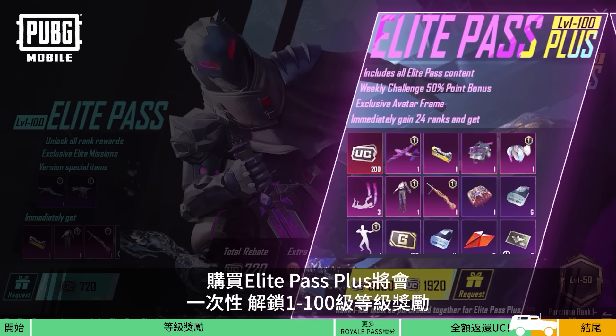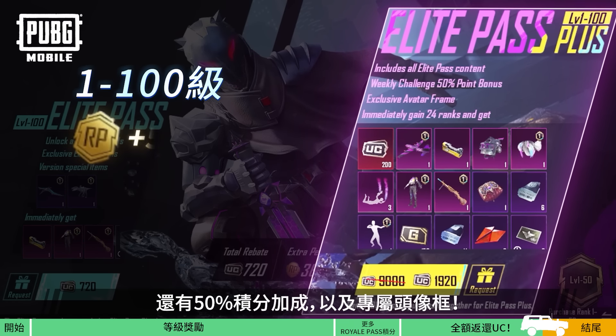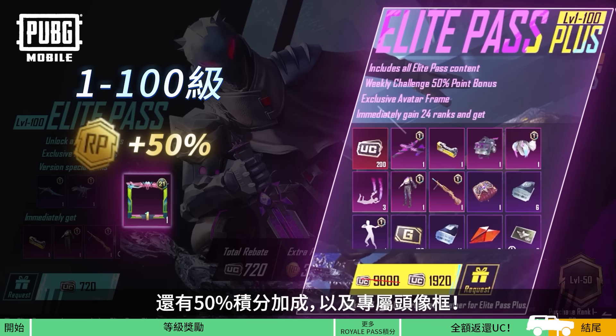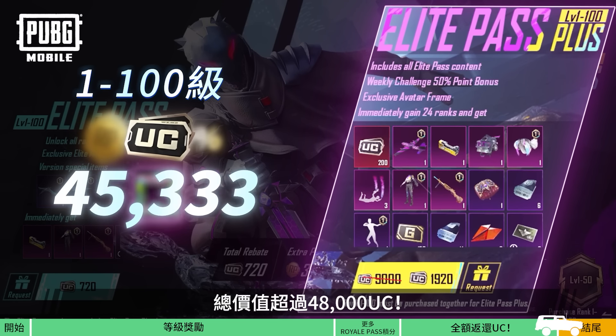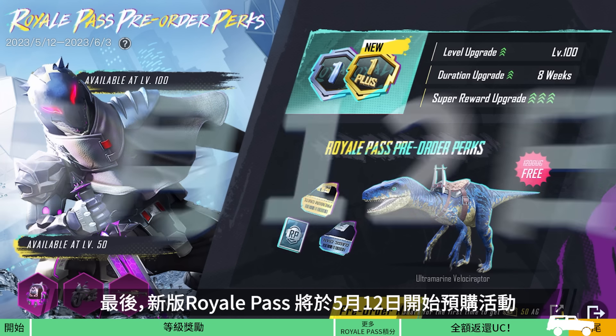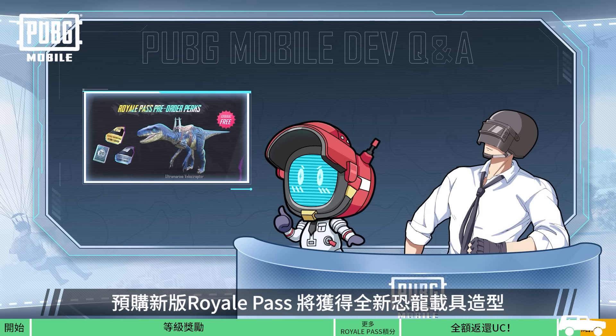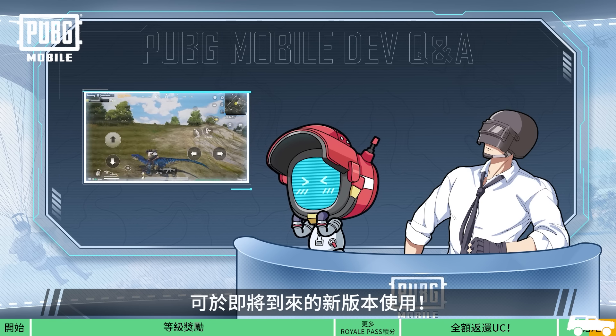By purchasing the Elite Pass Plus, you can also unlock all the rewards from ranks 1 to 100 at once. You can get 50% bonus points and an exclusive avatar frame, altogether worth over 48,000 UC. The pre-order event for the new Royale Pass will begin on May 12th. After pre-ordering, you get a new dinosaur vehicle finish, which can be used in the upcoming version.